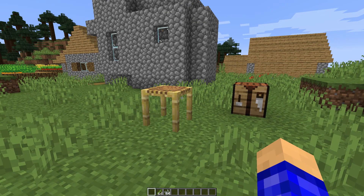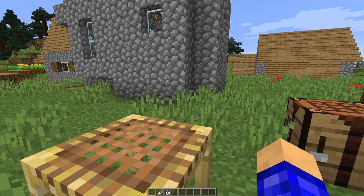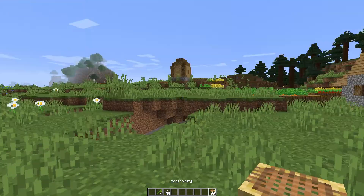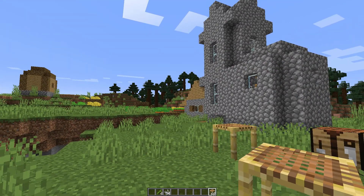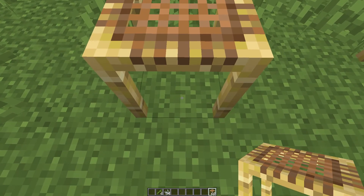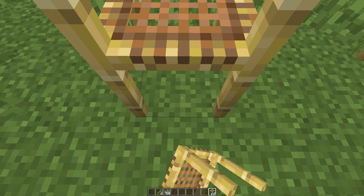The next thing that was added in this snapshot is scaffolding. It's right here and it's kind of like a ladder — sort of, you can climb with it and you can do some more things with it. To craft it, you need six bamboo and one piece of string, and you'll get six scaffolding from that. And instead of actually jumping up and stacking blocks on top of each other, you actually just hold the block right here on the grass and it will stack up all the blocks.